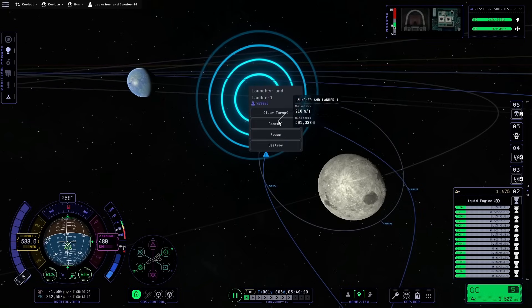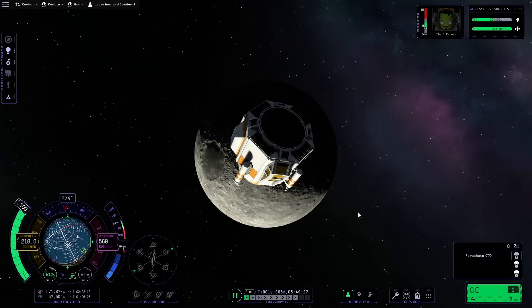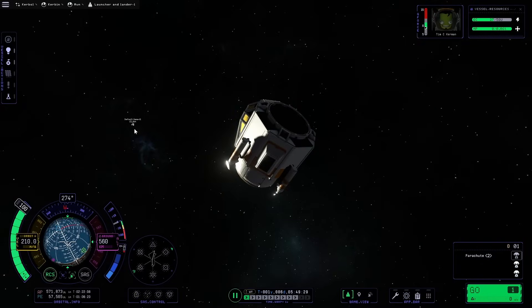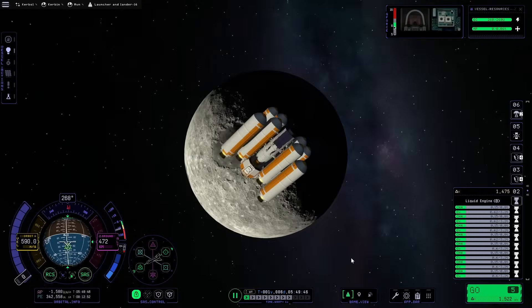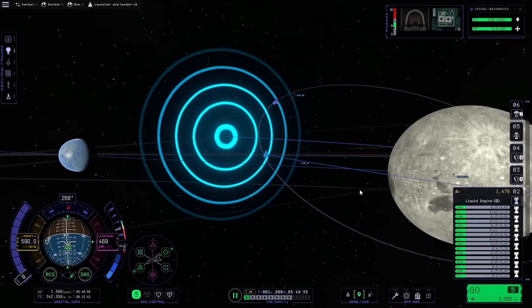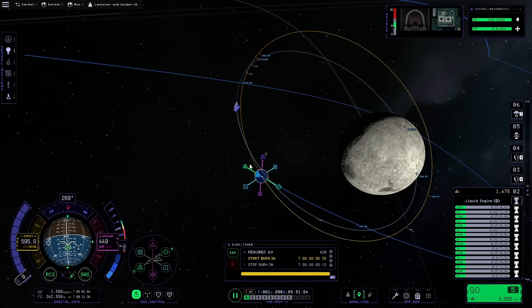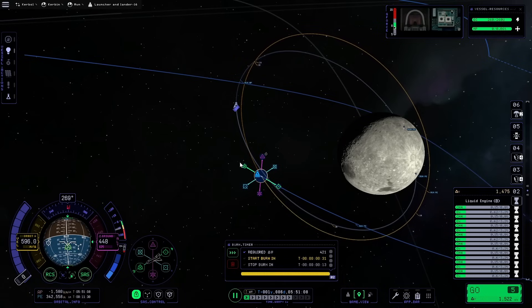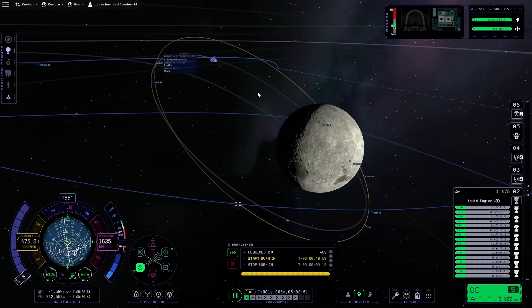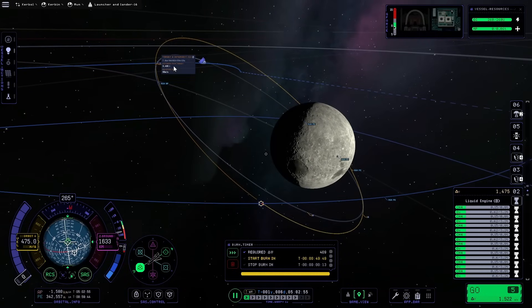We're getting closer to the moon but still not seeing anything. He's behind us now. Let me control Tim and see where he's at. Hey Tim, how has it been? I see — oh is that — no, that's the other thing. Where's the other vessel? Do they not even see each other on radar? Now we're getting intercept points — distance from target. That's a long way away. There are two points, so if we just bring those together...